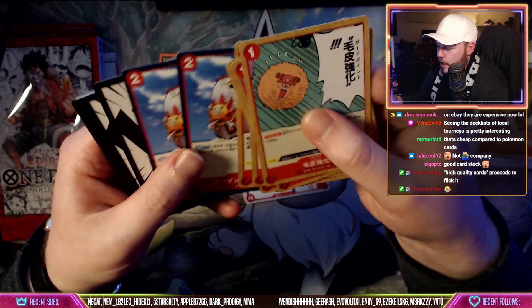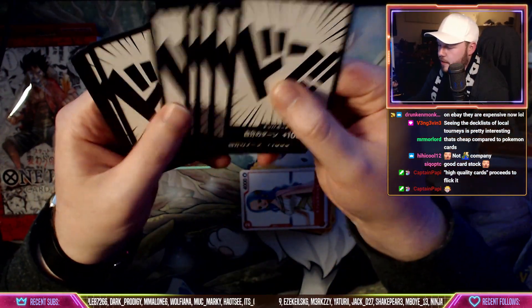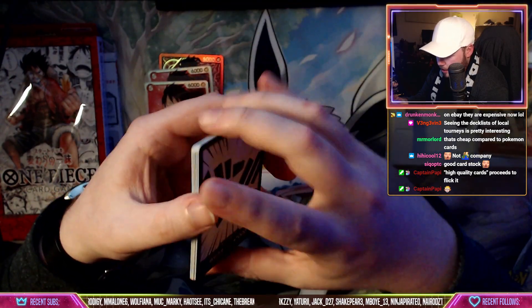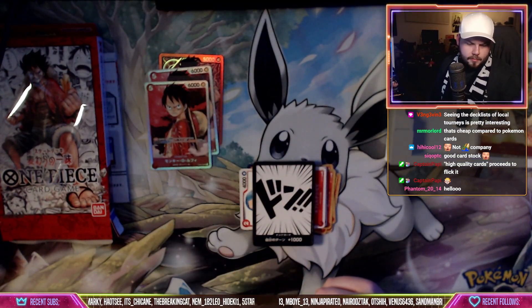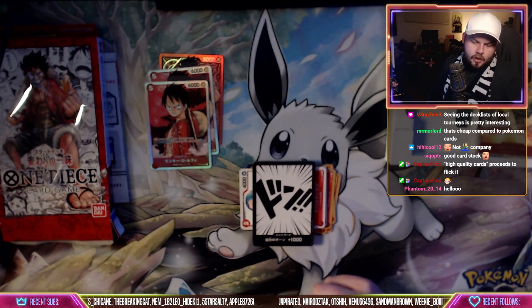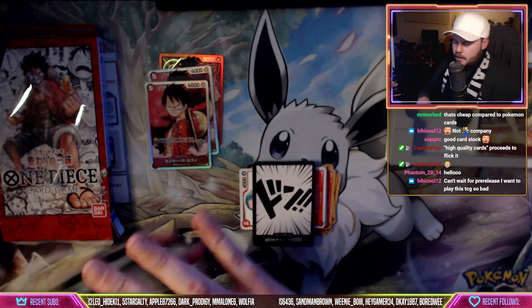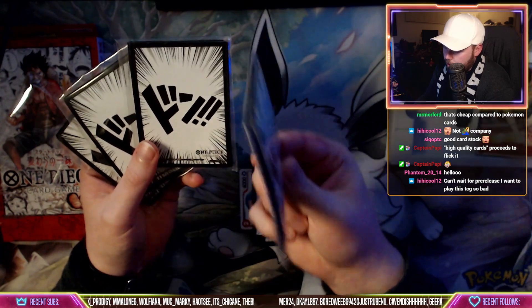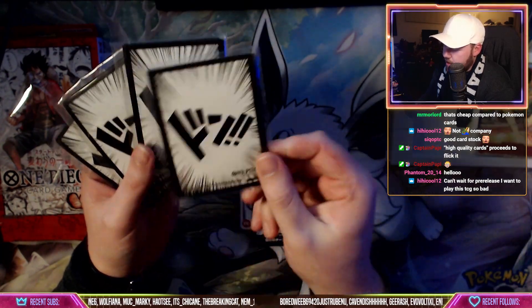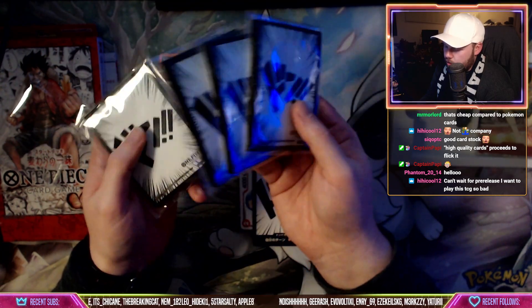We got the stage card as well, and then we have the don — you get 10 of these dons which are basically your energy. Something really cool that came in my box when I got it delivered: I didn't order these but I think they must come with the orders of the starter deck — don sleeves! There's 10 sleeves in each pack so each of the decks can have the don sleeves.